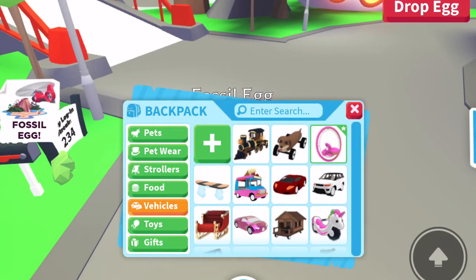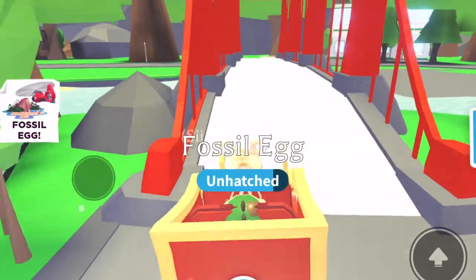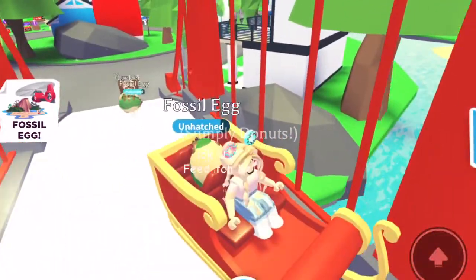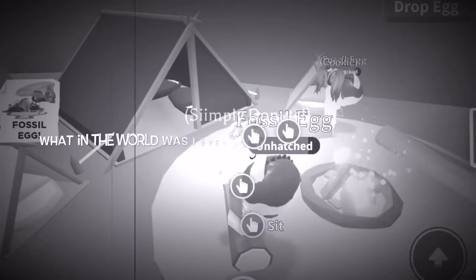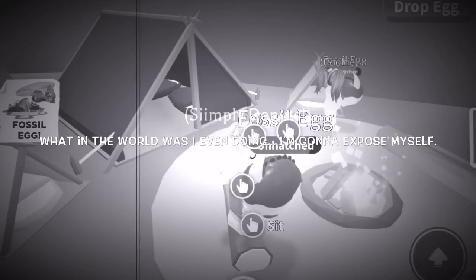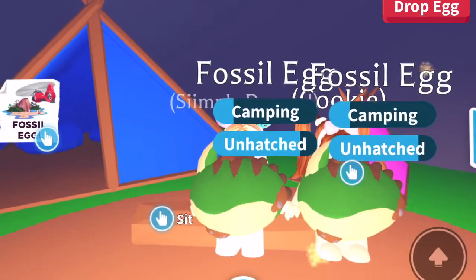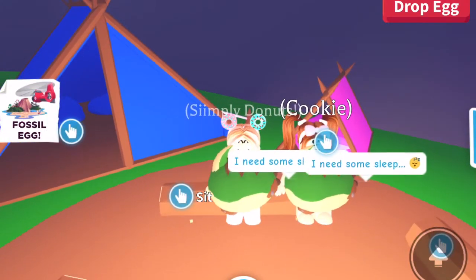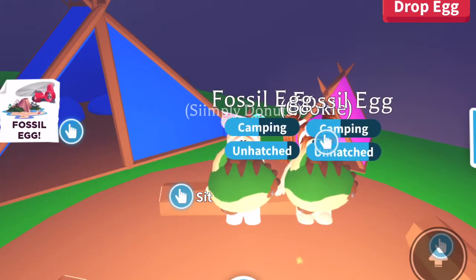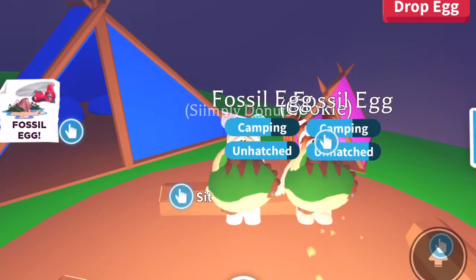Cookie already has her last task but we both agreed we wanted to hatch it together at the campsite. So I'm gonna ride my Santa sleigh over there. We've literally been waiting forever at the campsite, but we're both gonna be hatching our Fossil Eggs at camping and not asleep. I'm so nervous, I'm freaking out — these are the first Fossil Eggs we have hatched and we haven't seen any of the pets except for the ones in Fossil Isle, so we don't know what any of them look like when they're actually hatched.